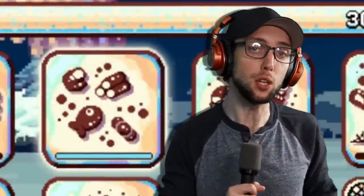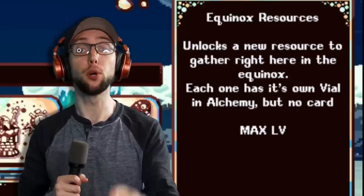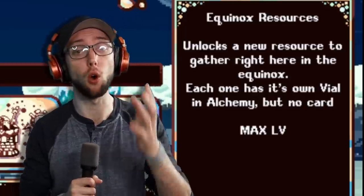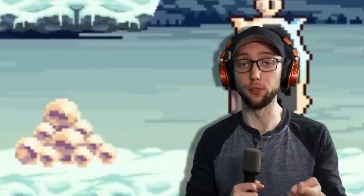The next upgrade is known as Equinox Resources. This is where you're going to put your first four upgrades. You want to get all of these as soon as possible because they all unlock new vials. There's one for mining, one for chopping, one for fishing, and one for catching.